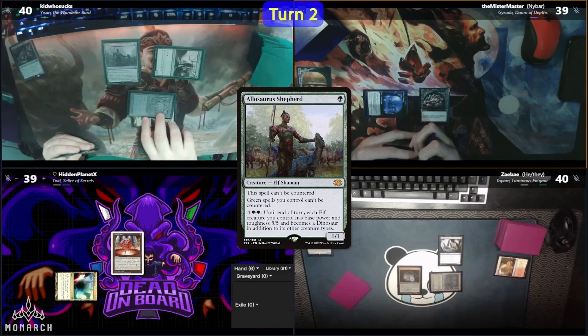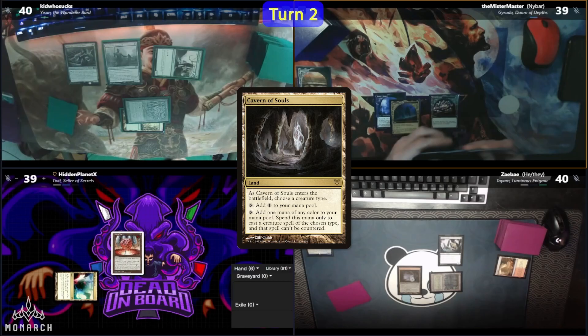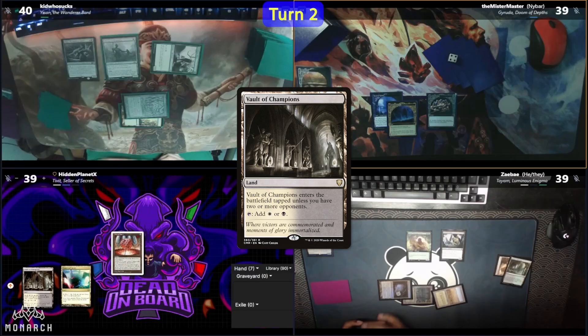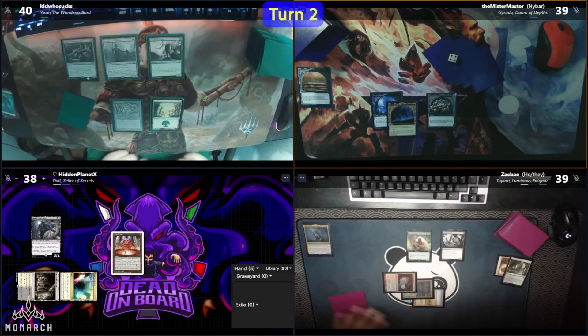Nybar plays a Cavern of Souls and names Demon. Zae plays and cracks a Verdant Catacombs to grab a Savannah, then shortcuts as he plays a Circle of Dreams Druid for 3. Hidden has a Vault of Champions and takes 1 to cast a Dauthi Voidwalker. Hidden is pretty happy about the Dauthi, although he does find out it doesn't stop Garuda's ETB reanimation. A basic Forest comes out from Kid, who goes into the tank thinking of some sort of line.